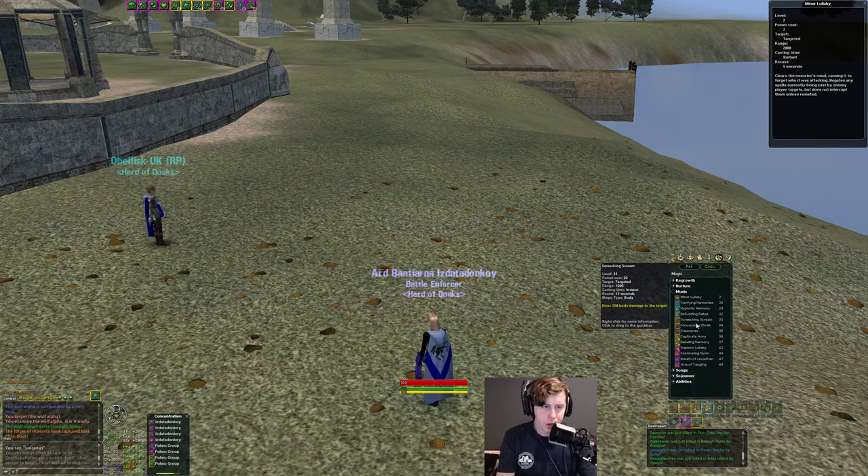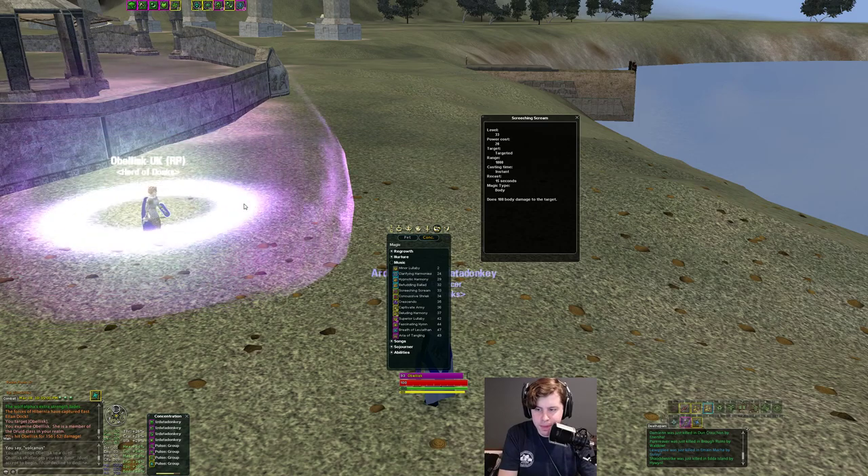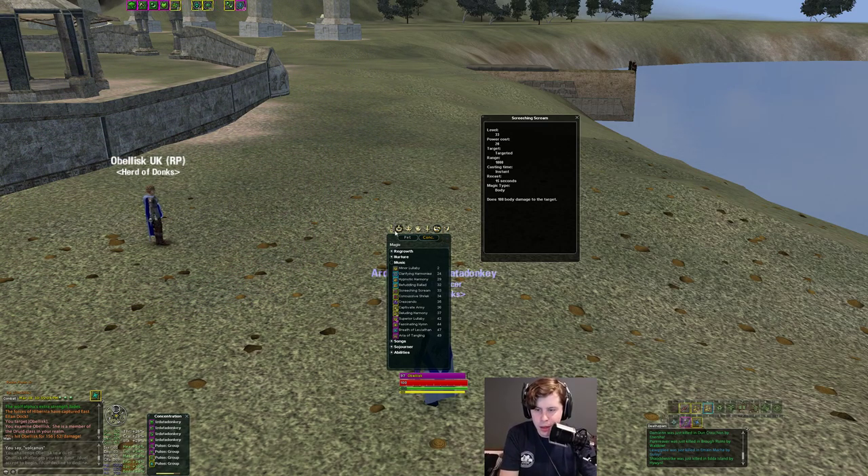Those spells combined with two instant DDs allow you to be an interrupt machine even when you're being trained. You can be third-petted and still do a lot of work on Bard. The instant DDs are 15-second reuse, 1000-range instant DDs. They don't hit very hard — about 160 on a Druid — but for groups, it's all about the interrupt factor. They hard-interrupt just like any normal spell, and they're cyclable. You have similar interrupt capabilities as a Minstrel with instants, so even if you're petted you can still do a lot of work with those two instant Lullabies and two instant nukes.